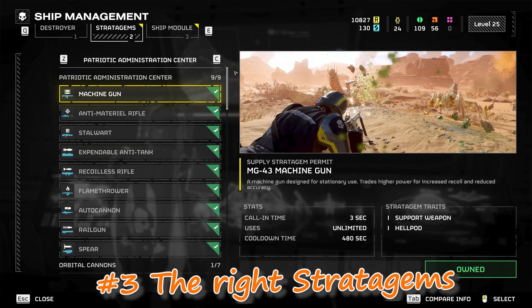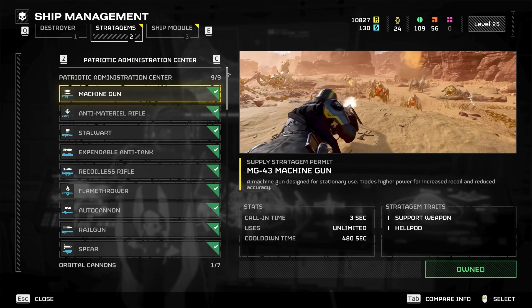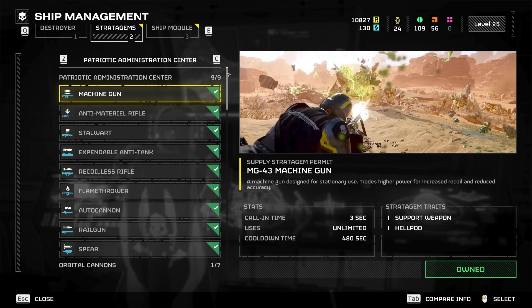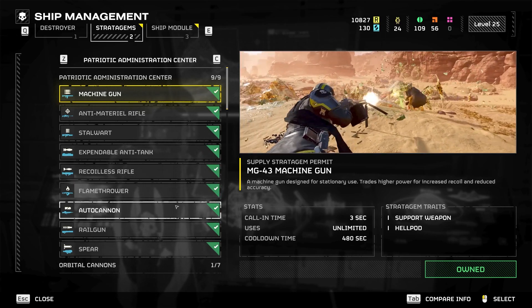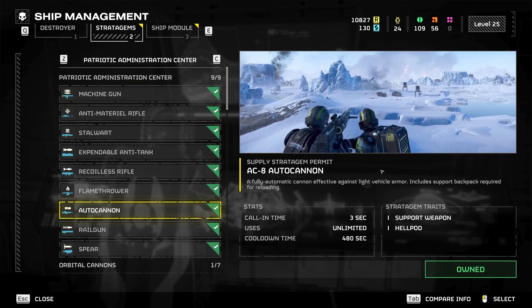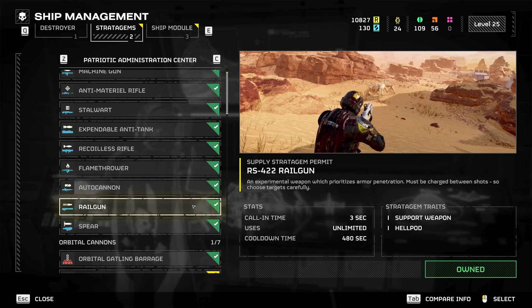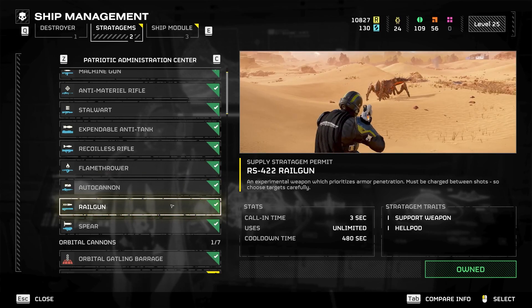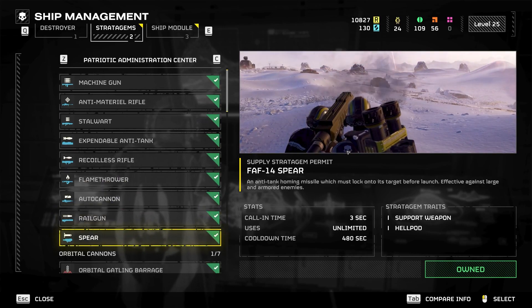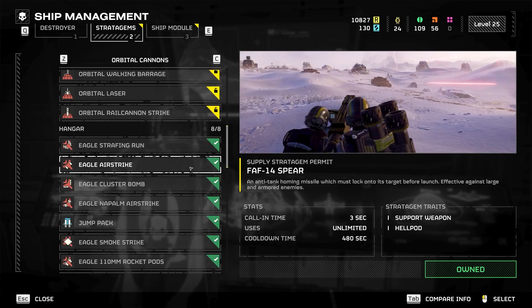For stratagems, if you just want the bare essentials to get you through most missions, you're going to start off with the machine gun — that's fine. Highly recommend it until you can get all the way up to the autocannon, which is really, really good. It allows you to just kind of toss it on your friend's back and he can reload it for you. But if you want to wait an extra five levels, you can get the railgun, which is probably one of my favorites from the Patriotic Administration Center. And if you have a friend that's willing to hold the weapon for you, the spear is absolutely disgusting — highly recommend it as well.